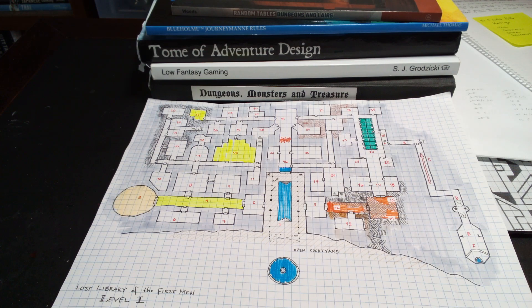We've decided to start over and we're going to rearrange things a little bit. What I've done is I have stolen the map from the Temple of Horrendous Doom from the Knights of the Dinner Table.